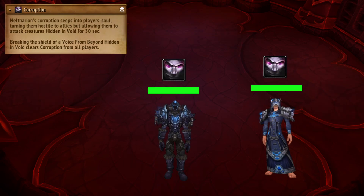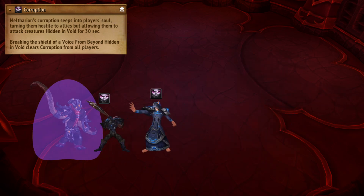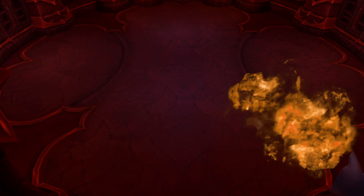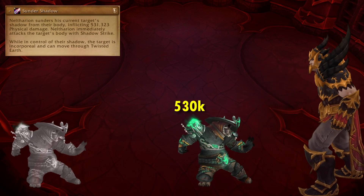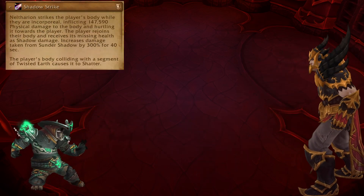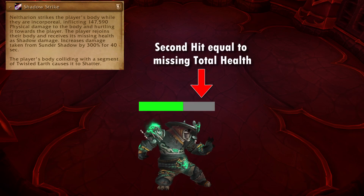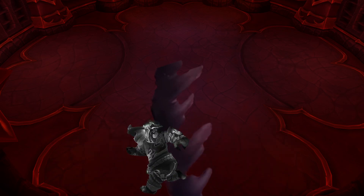On Heroic, Corruption is a debuff on a few players that makes them hostile, so the raid can kill you accidentally on purpose. Only corrupted players can attack the adds, but when their shield breaks, they become targetable by everyone. Rushing Darkness still happens, but tanks now get some to shadow — the boss pulls a Doctor Strange and knocks you out of your body, dealing a big tank hit, then shoots your body back at you, breaking the walls and dealing more damage. The extra damage is based on your missing health, so make sure you get topped off and pop a defensive so you aren't flattened by your own ass. And while you're a ghost, you can move through the walls for tactical positioning.